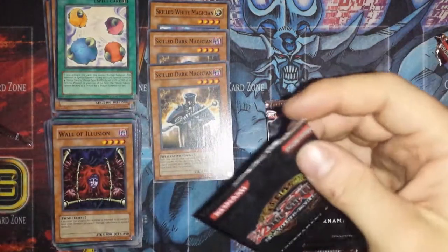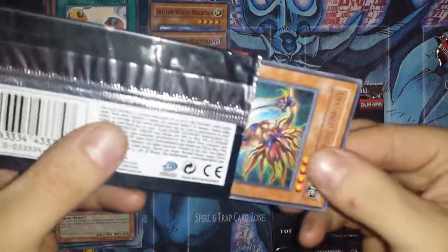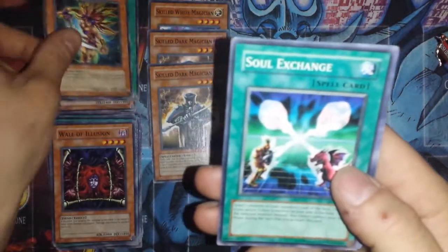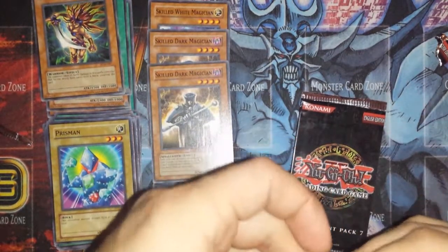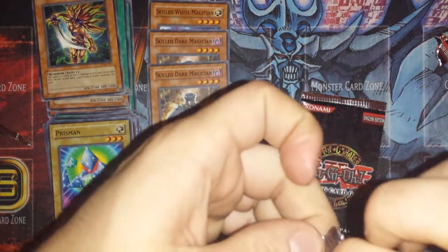Three more packs. Fortress Whale, if you guys don't know, is in the neighborhood of $40 to $50 — it's one of the Super Rares out of this set. Amazon Swordswoman — nice, so we got another rare, that's pretty cool. Soul Exchange and another Prisman. I really want to get another Skilled White Magician since they are really fun, awesome cards.